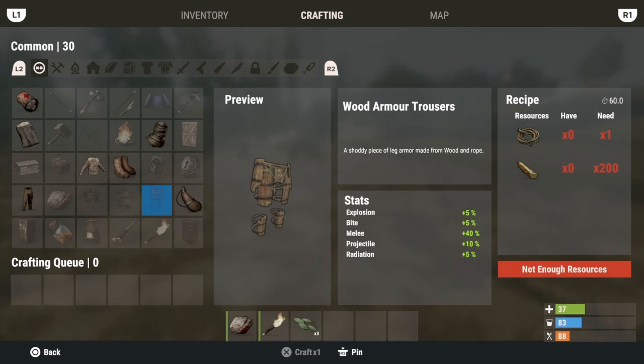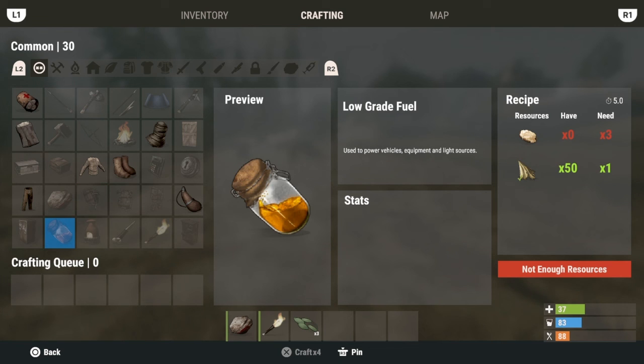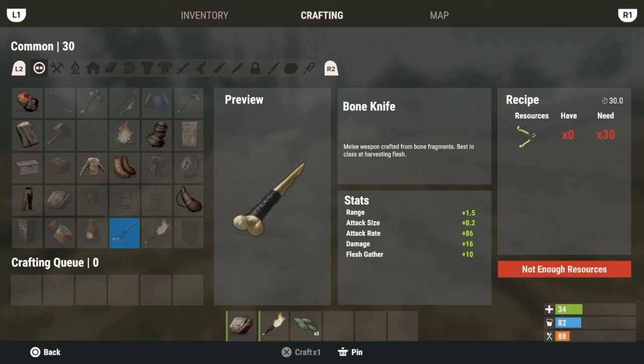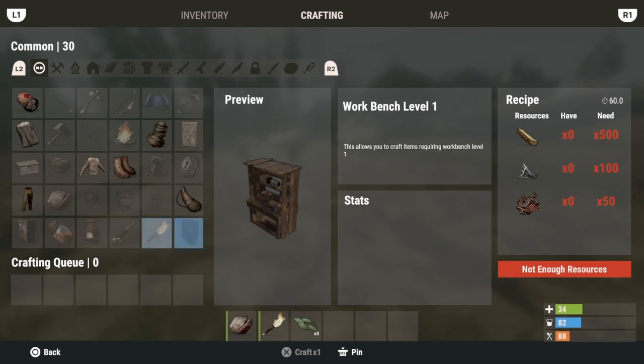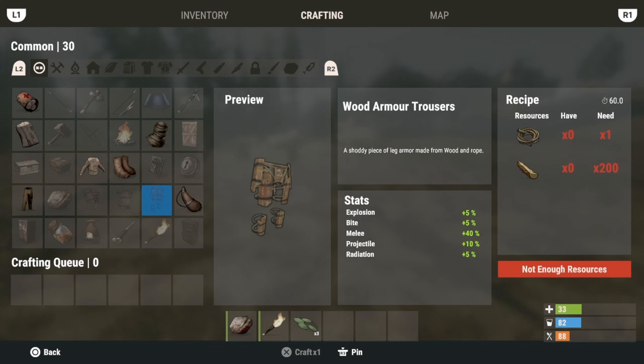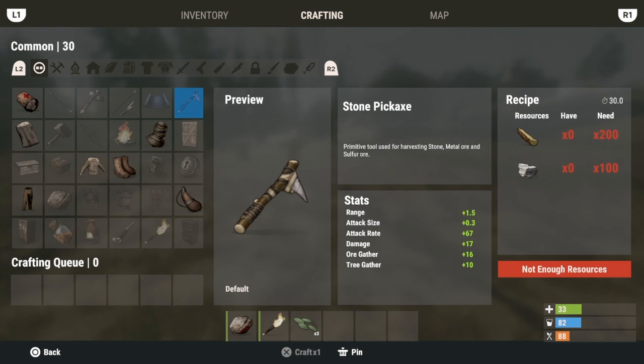I believe that's it to craft with cloth. Also low grade fuel - I forgot about that. You need low grade fuel if you want to get around with a boat, and also to make a furnace you need low grade, and a torch and all that. That's pretty much what you need with cloth.